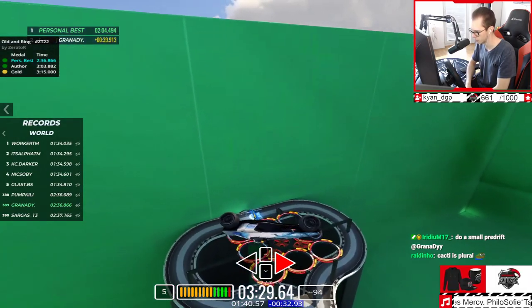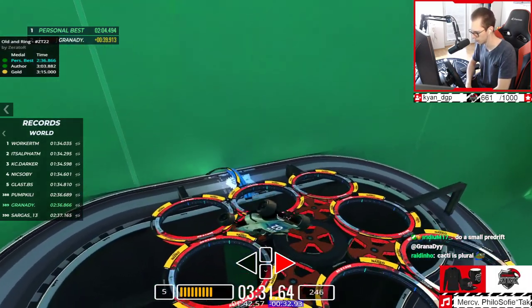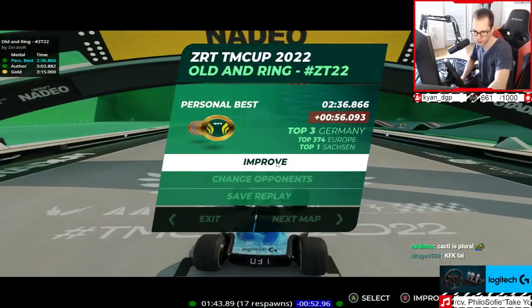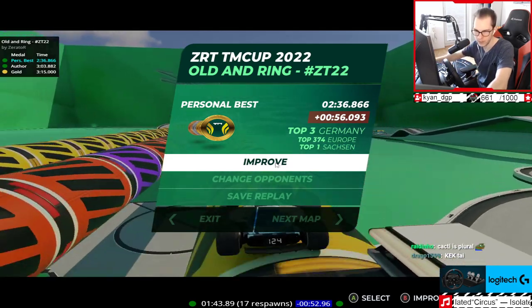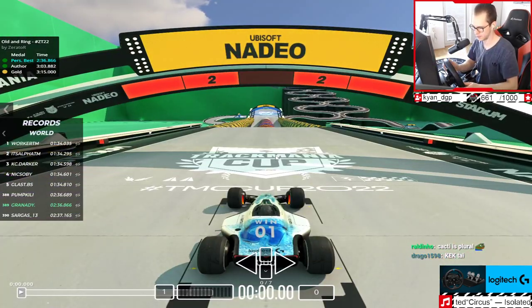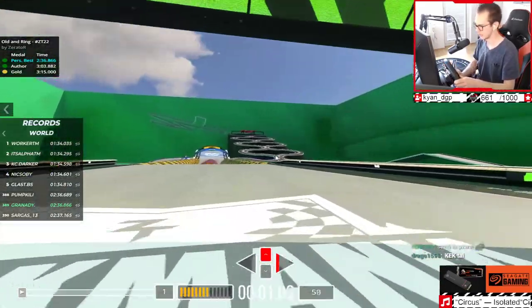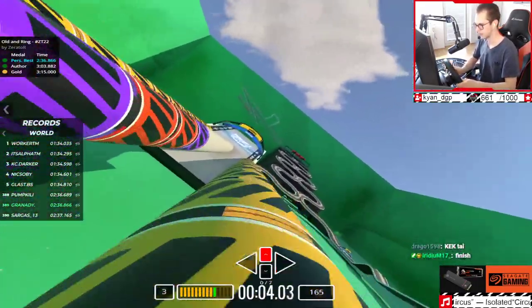What if I land in the middle spinners here? I wanna try that. What if I land here? Good landing. Do a small pre-drift before the things. I'm not sure. Dude, what is this map? Holy shit.